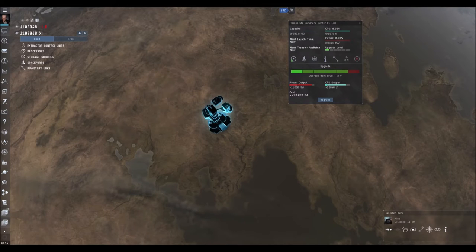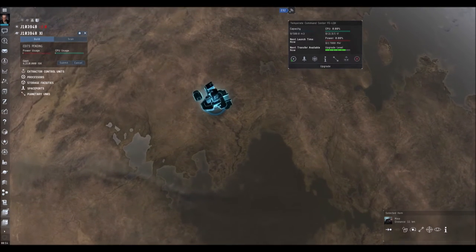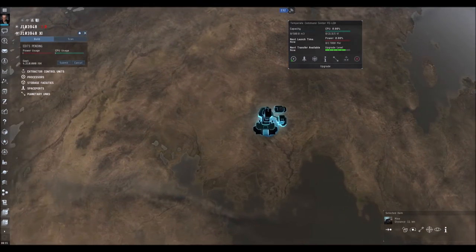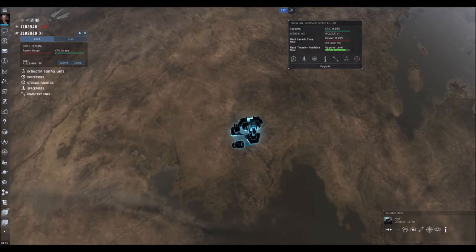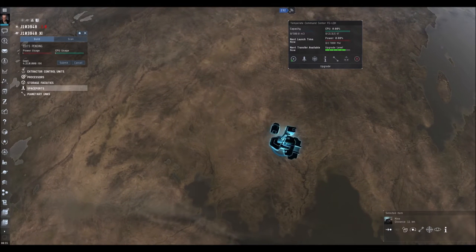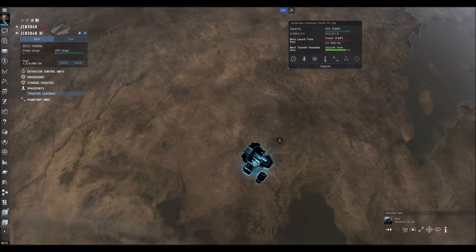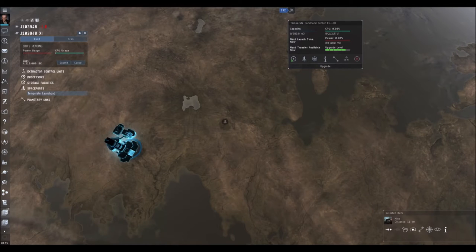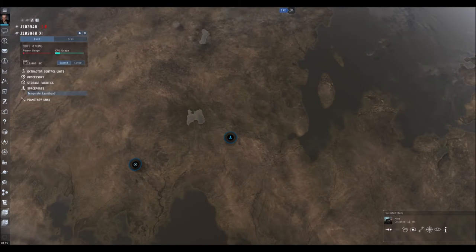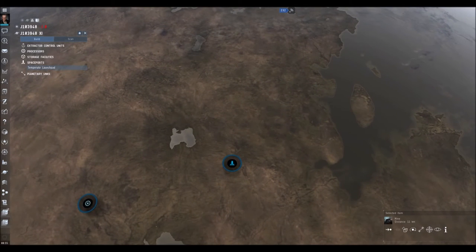Because this is a factory planet, all I really need to worry about is having a place for my goods to come in, processing through the chain, and a place for goods to go back out. So the first thing we're going to do is get a launch pad. I'll put that launch pad down and submit it. Once you know what you're doing, you don't have to submit at every step, but when you're starting it might be useful to play around with it a little bit.